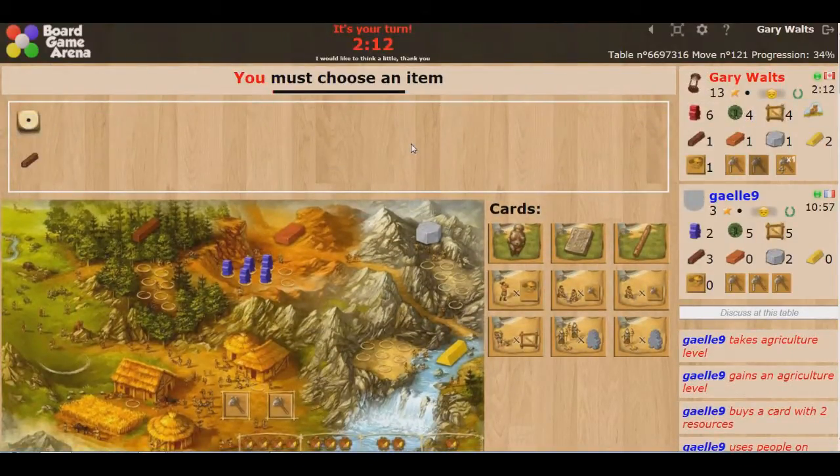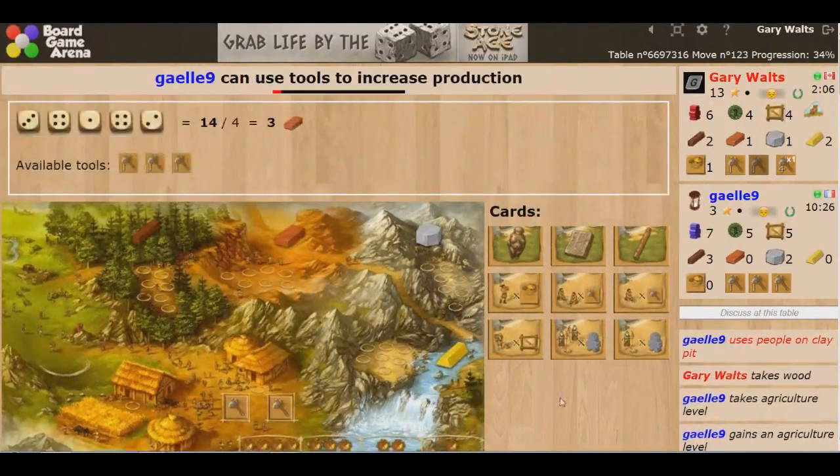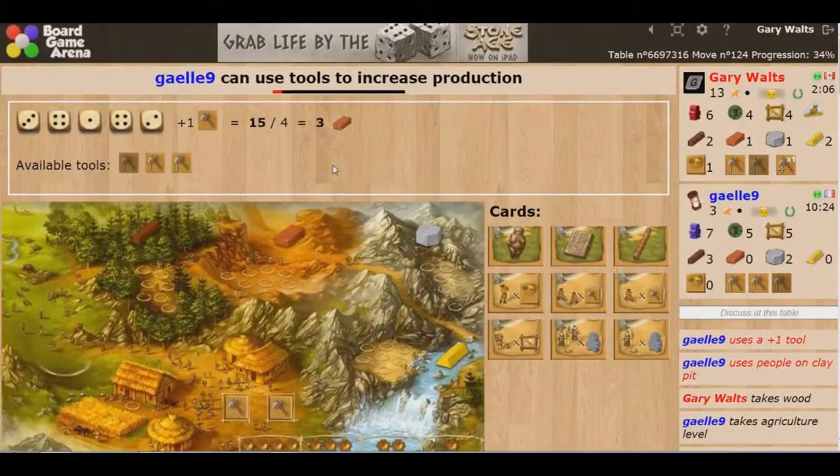Gale took the card where we roll the dice and she got a free food production bonus. For the size of her tribe, that's huge — she'll probably end up spawning again. As for me, I better get to work on building. I picked up this card on turn one and I've only built one thing.